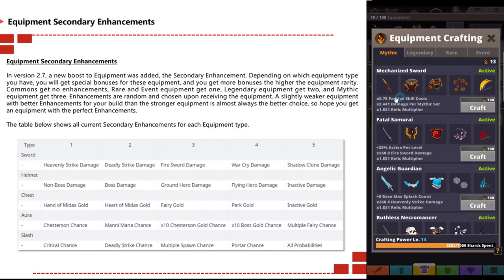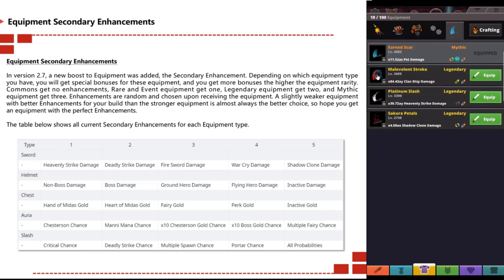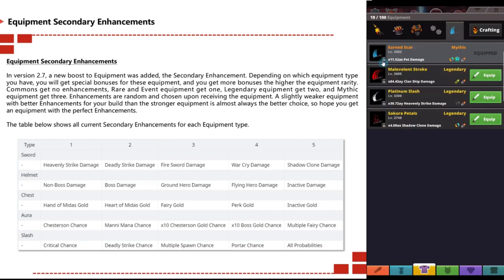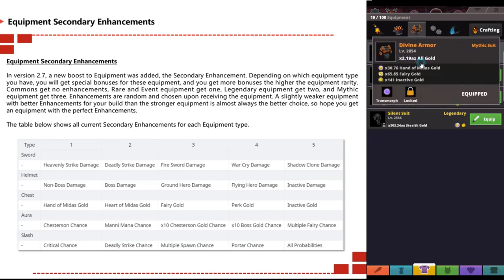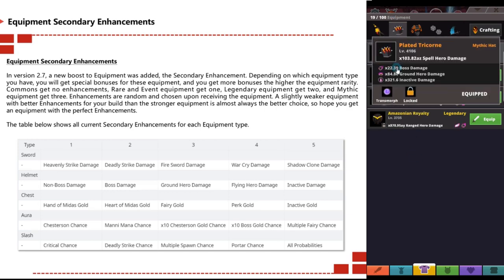In version 2.7, a new boost was added: secondary enhancements. Depending on which equipment type you have, you get special bonuses. You get more bonuses the higher the equipment rarity. Commons get no enhancements, rare and event equipment get one, legendary equipment gets two, and mythic equipment gets three. Enhancements are random and chosen upon receiving equipment. Slightly weaker equipment with better enhancements for your build than stronger equipment is always the better choice.